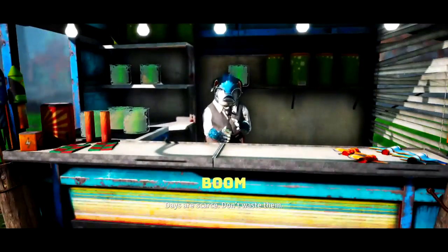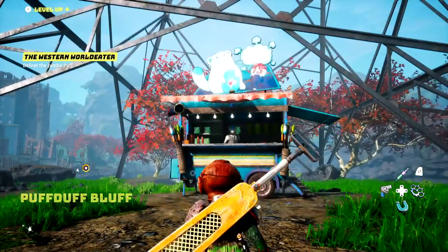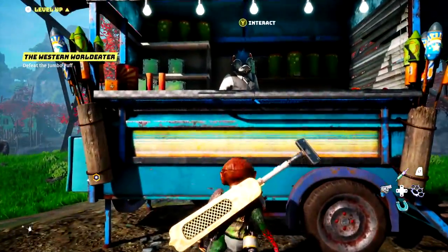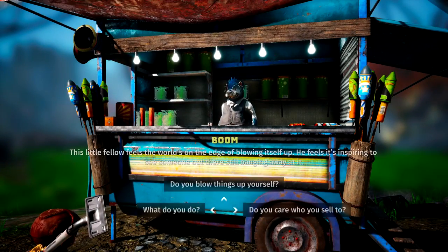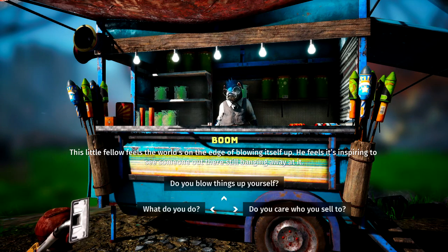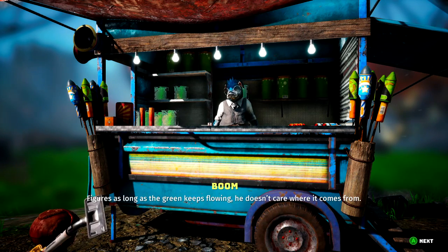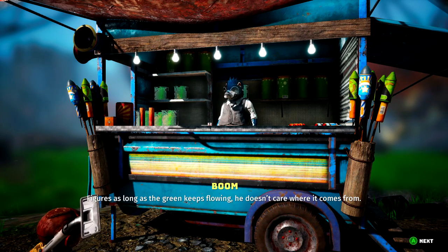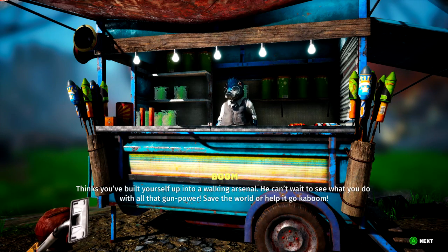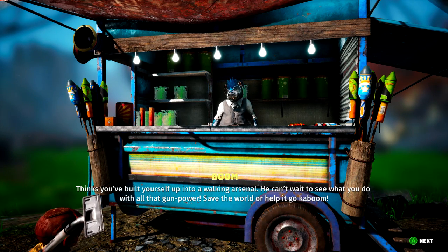This place is called Puffed Up Bluff — boom bangs around here. I don't know when I unlocked this place. Let's talk to him. This little fellow feels the world's on the edge of blowing itself up; he finds it inspiring to see someone still banging away at it. As long as the green keeps flowing he doesn't care where it comes from. Thinks you've built yourself up into a walking arsenal — can't wait to see what you do with all that gun power: save the world or help it go kaboom.